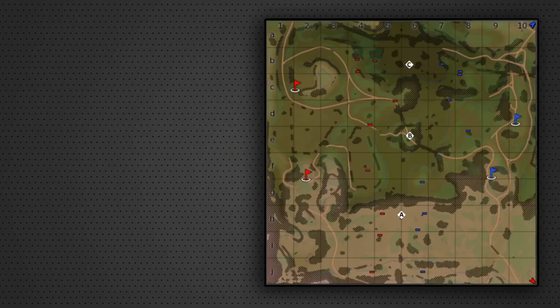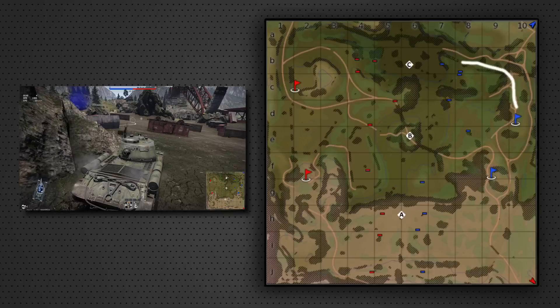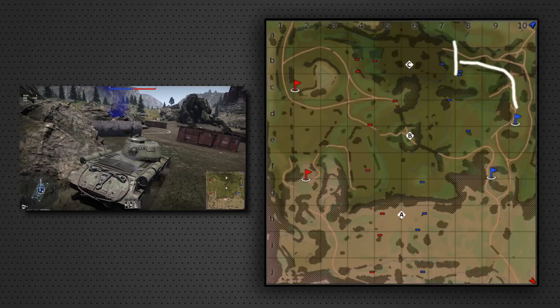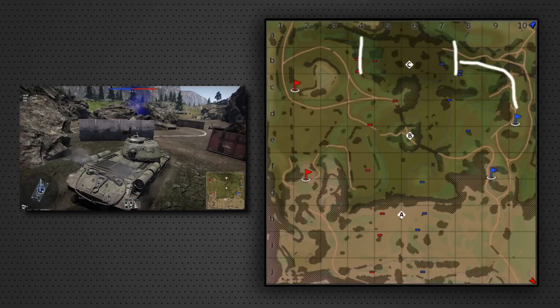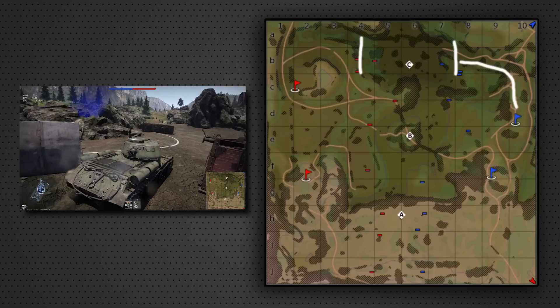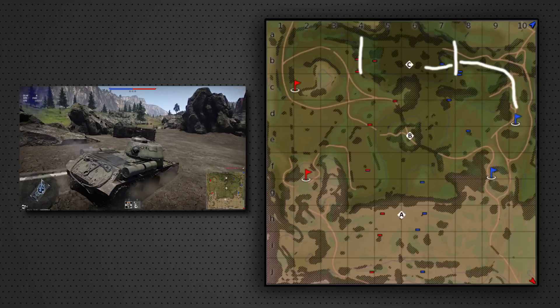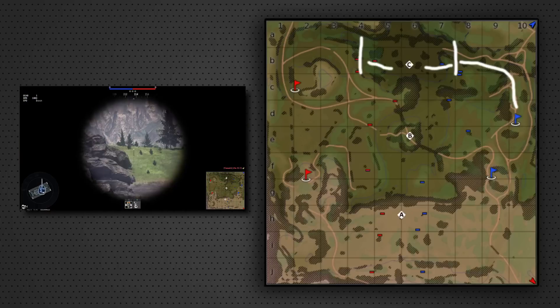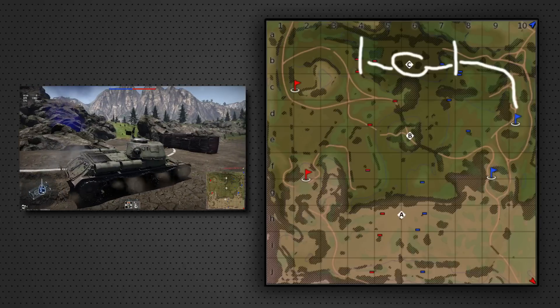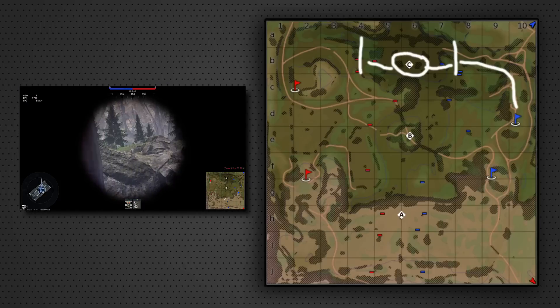If you're playing a tank with poor gun depression — and I'm looking at you, Russian vehicles, especially IS-2s — I would recommend going along the top side of the map. There are hills around here where people usually park, and you can snipe across at your opponents. You can also make a dash down the hillside towards C, where the terrain is very flat, and use the rocks to outflank opponents in that area.